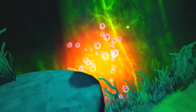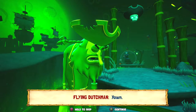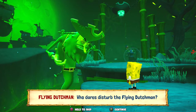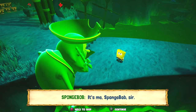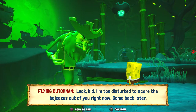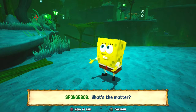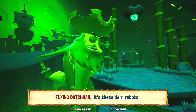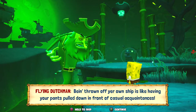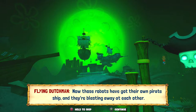$2,700 — well, I'd buy that. I need $40,000 for the one place that I'm trying to get. Maybe I'll get a bunch of money here. Who dares disturb the Flying Dutchman? It's me, SpongeBob, sir. I don't need any cookies. But I'm not a shell scout. Look, kid, I'm too disturbed to scare the bejesus out of you right now. Come back later. What's the matter? It's these darn robots. They've thrown me off my own ship, they have.